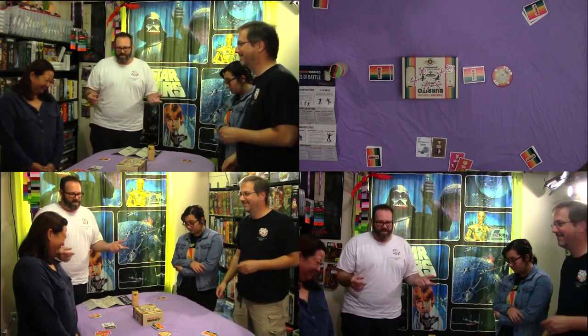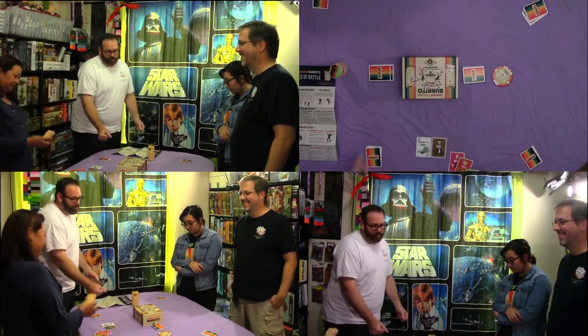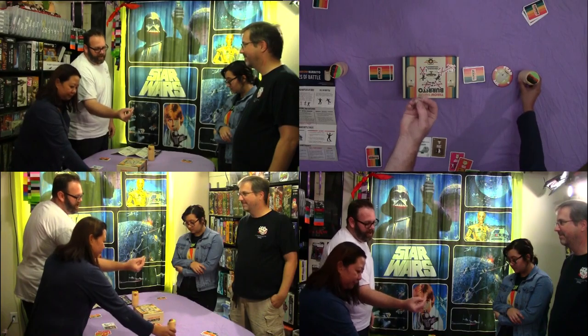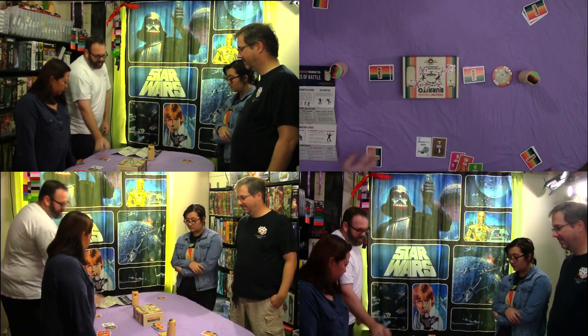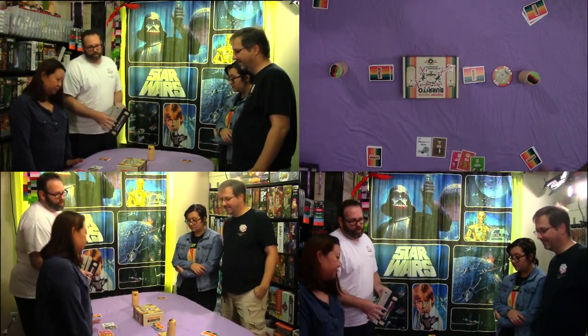What you can see on the cameras is we already have the board kind of set up here on the table. We've got our burrito bruises, which are the pieces right here — we're gonna explain that in just a minute. We've got a community draw pile, and you can see we've got four areas around here: everybody's individual draw sections.